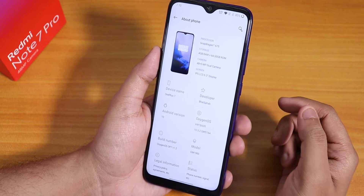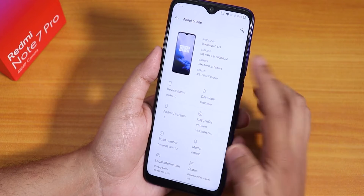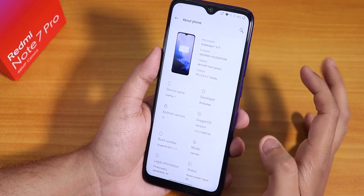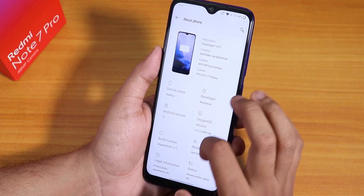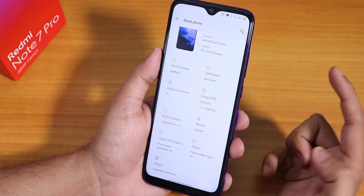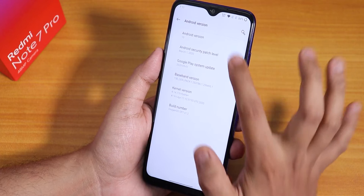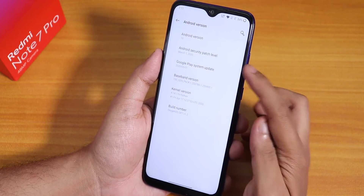The About section shows the device specifications — Snapdragon 675 and the device name shows as OnePlus 7. We have the developer's name, OxygenOS version, and Android version 10.